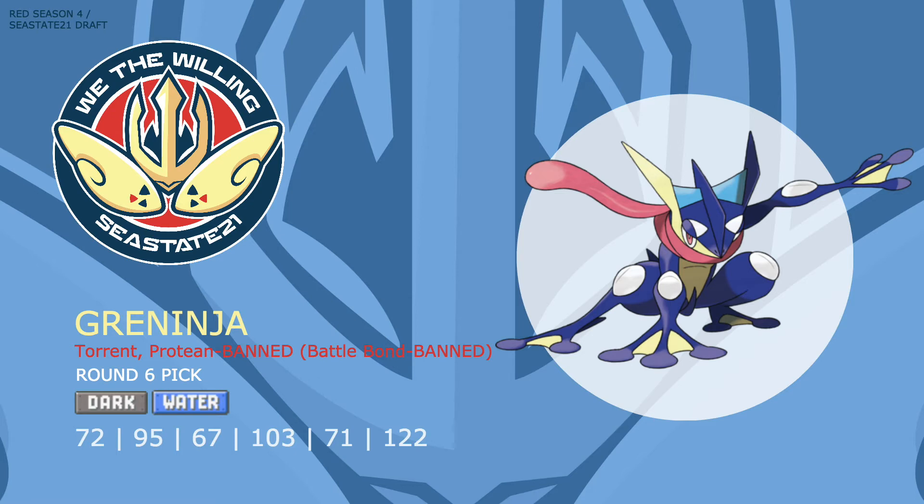Greninja can set up both regular and Toxic Spikes, meaning aside from Sticky Web I now have the ability to stack every entry hazard, and with that awesome Speed I'm almost guaranteed to get at least one layer up. It has an incredible move pool on both the special and physical side, and with Water Shuriken becoming a specially offensive move this gen, Greninja now has STAB priority on its stronger side — making a Choice Specs set incredibly threatening with moves like STAB Hydro Pump and Dark Pulse. Greninja also has U-turn to build momentum in unfavorable matchups, adding another speedy member to my Volt-Turn core.